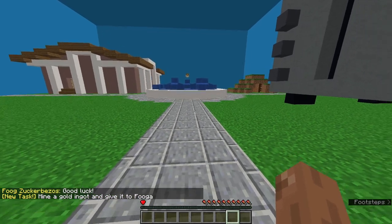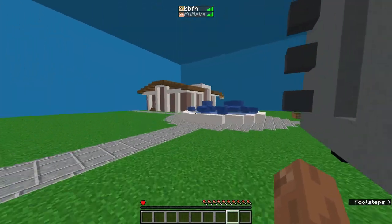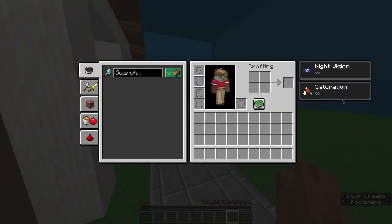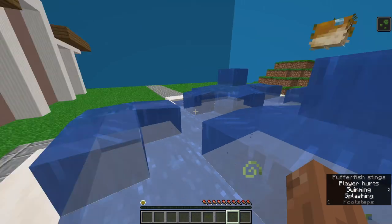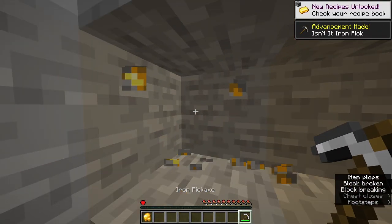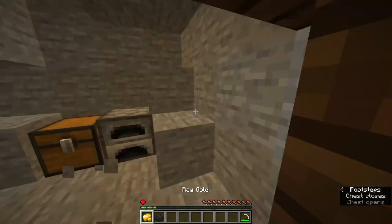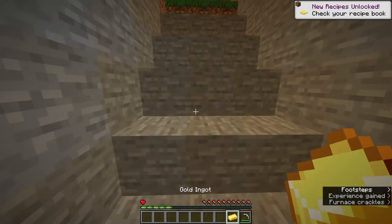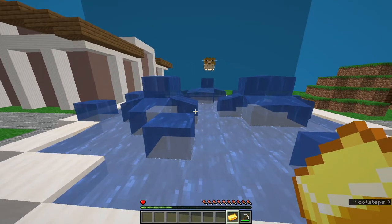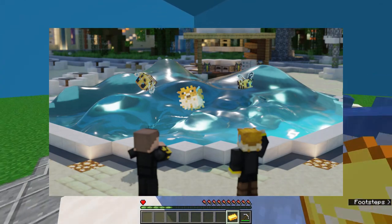New task: mine a gold ingot and give it to Fuga. Wow, this looks like my life. Fugaverse server room. You're an employee — you can't waste your time running around, you need to complete your task. I'm going into the mine shaft. I grab a pickaxe and I mine gold. I'm mining Bitcoin now. I got gold and coal so I can now get Bitcoin. Now I can give this to Fuga. Do you get why there's this weird water body? This is our attempt to make water in the blender. Task completed.